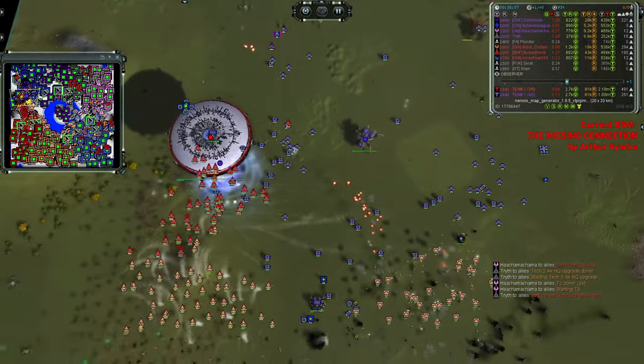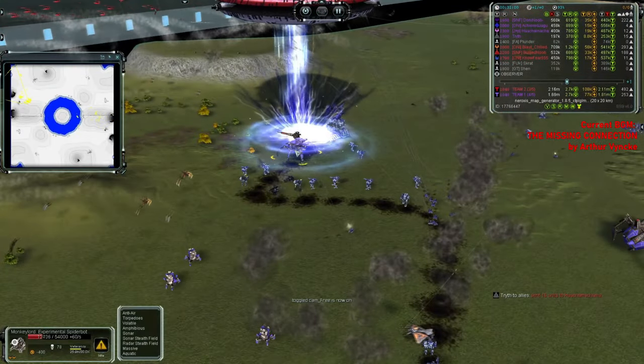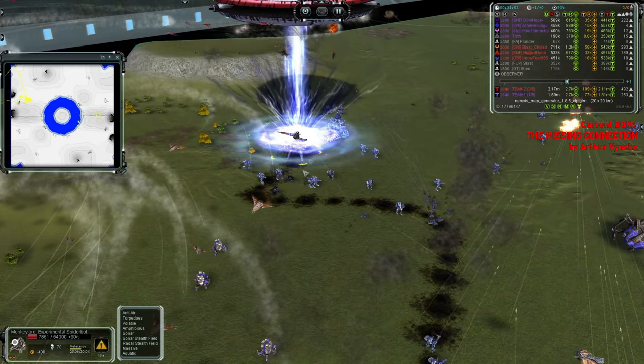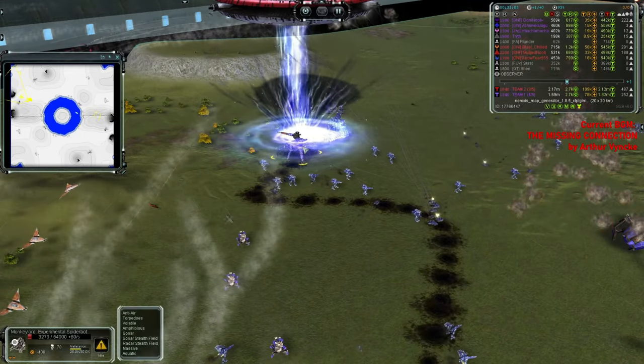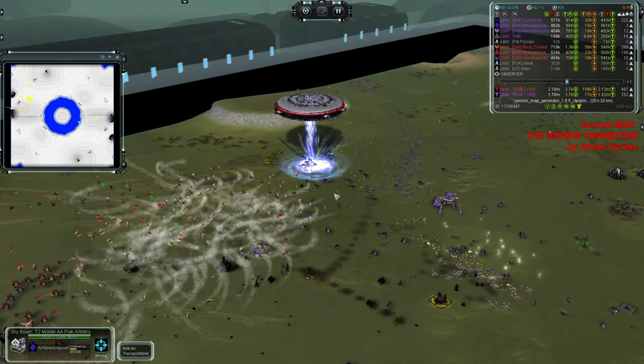The donut continues its rampage, now attacking a Monkey Lord as well. But I think the Monkey Lord is just dead — it's got nowhere to go. The Monkey Lord goes AFK, just stands there and accepts his fate.